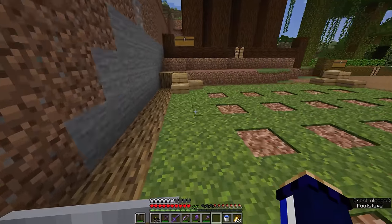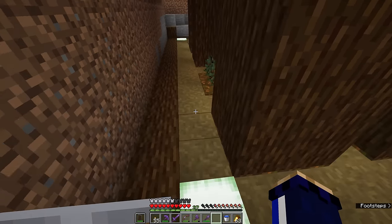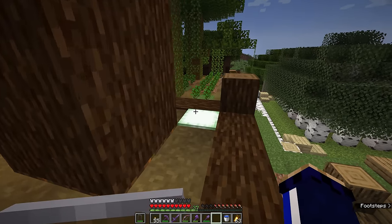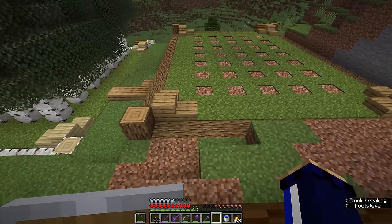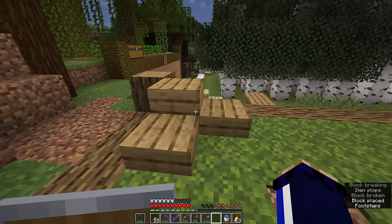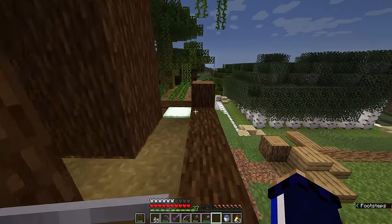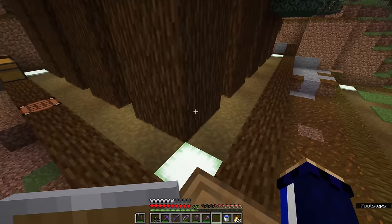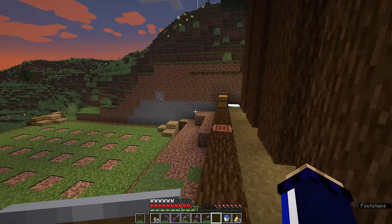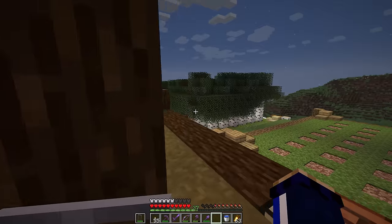As you can see from that demonstration, using bone meal on moss carpet or on dirt path around here really doesn't do anything — which is ideal. I have some frog lights around the outside here underneath the moss carpet on these little corner ornamentations that I put together with some planks and slabs. That's really just to make sure that even if night falls, the trees still have a chance at growing, because trees do require some light either from the sky or from block light in order to grow naturally.